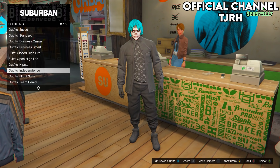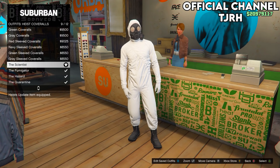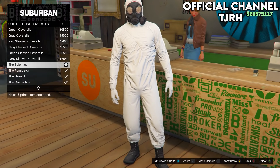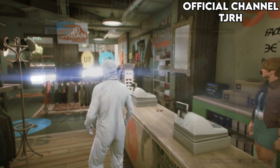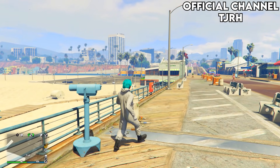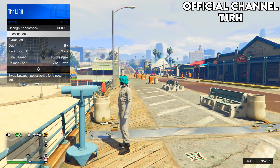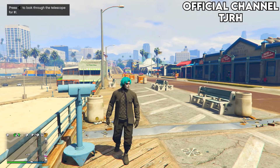After you save the outfit to the first slot, go on outfits and go down to heist coveralls, then equip any of the last four. After you do so, head to the telescope on the pier and do the telescope glitch — run by the telescope and spam right on the d-pad, then equip the outfit you just saved.